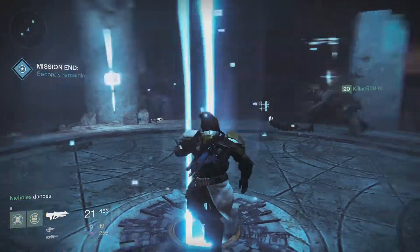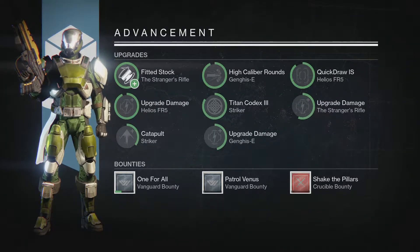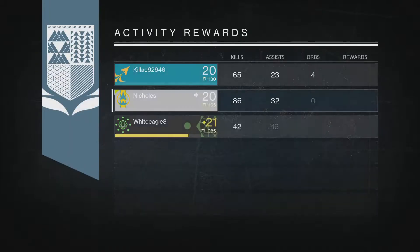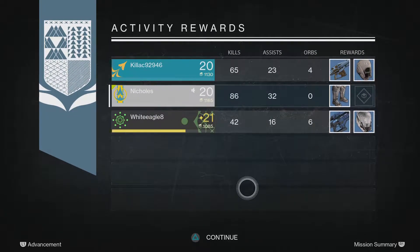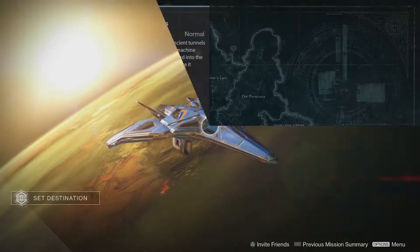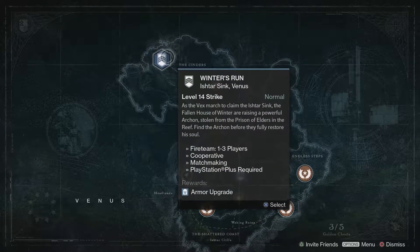At this point you can pretty much dance it out. And that's it for that dungeon run. Oh look at that — outperformed everyone else and I get the least rewards. How does that work? It's RNG — that's how it works. And that was the Nexus. Now onward we go to Winter's Run.